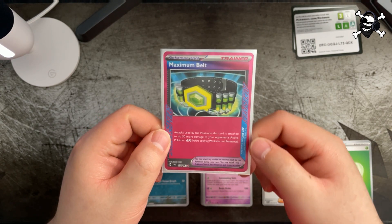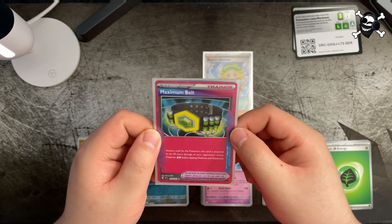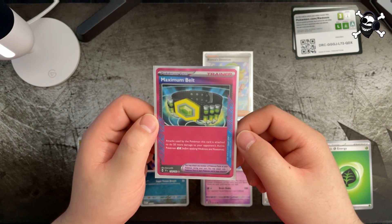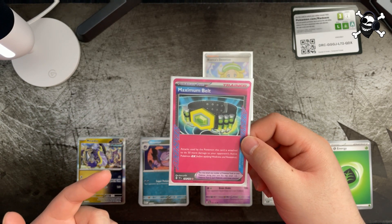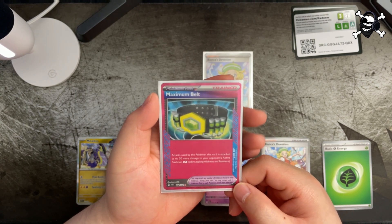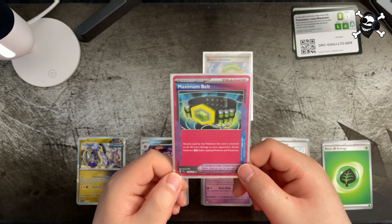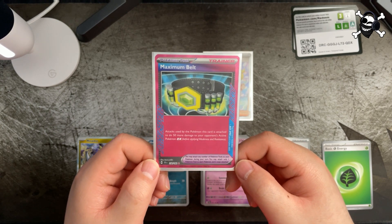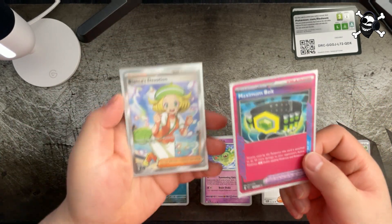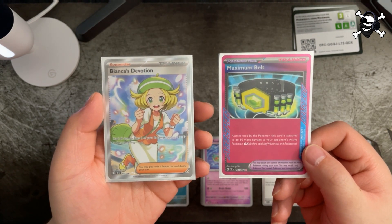It was quite odd that the card was packaged backwards, kind of flipped. I don't know why, but I've been getting a lot of packs with packaging errors — like in Crown Zenith there was a pack with about five reverse holos, and some packs I've gotten had two code cards. It's quite strange, but also kind of cool. So those are the two hits from this part.